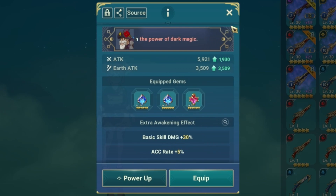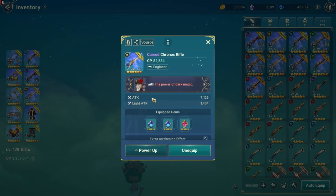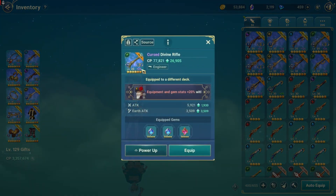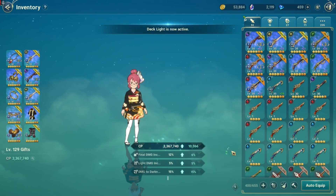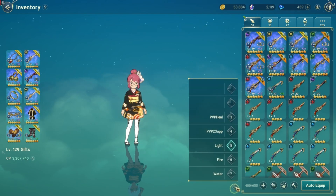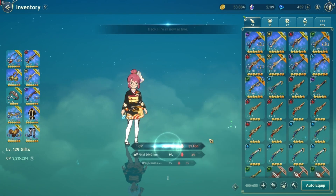Keep in mind, Divine Rifle gives you basic skill damage plus 30%, while Kronos gives you attack speed plus 13%. The only difference is that my Kronos Rifle is at plus 33 already and my Divine Rifle is at plus 26, so it's not really a fair comparison in terms of attack. I'm not going to test Light and Dark — just the three main elements: Fire, Water, and Earth.